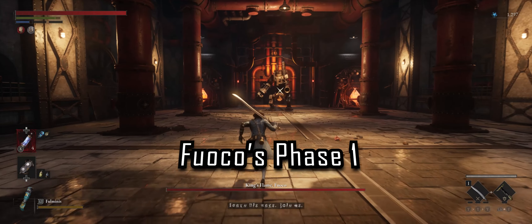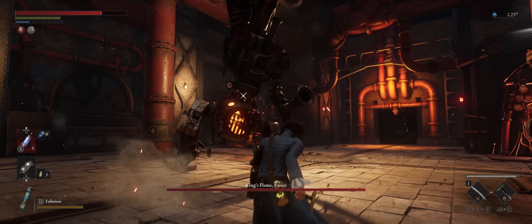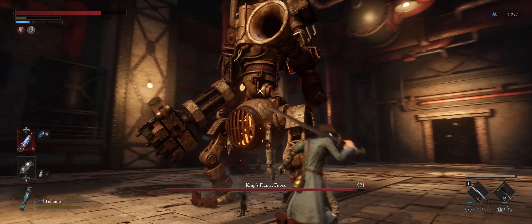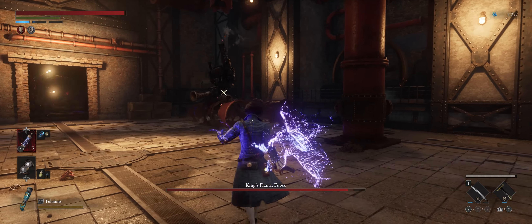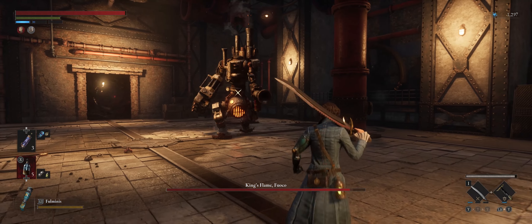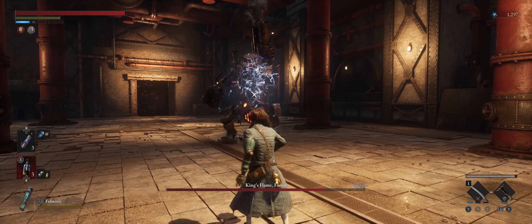Starting in Fuco's phase 1, we're going to look at what attacks he's going to throw out. One of his most common attacks is where he does an uppercut followed by a hammer strike down. Stick to his left leg — your right side — and just stick very close to him and dodge to the right. For his second attack, he's going to glow red and charge directly at you. Your best bet here is to always circle to the right and dodge to the right.